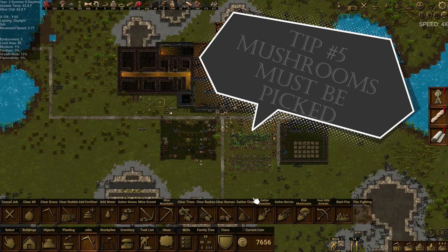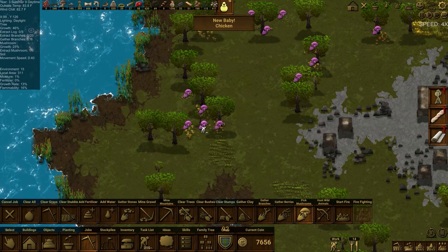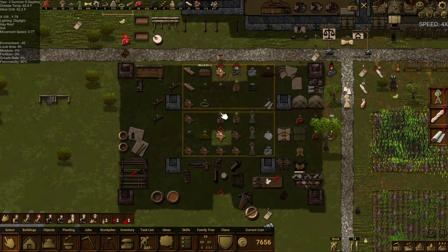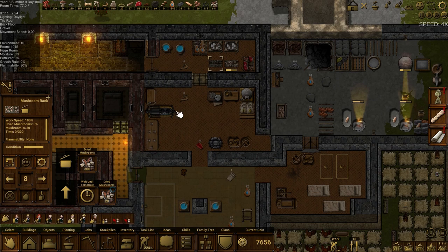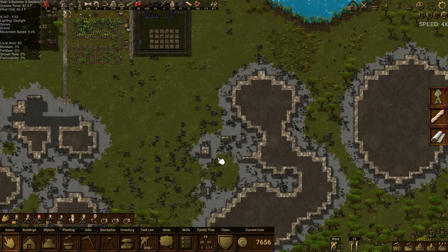Tip number five — mushrooms must be picked. The absolute biggest tip that anyone could give you for your Clanfolk playthrough is to pick mushrooms. Mushrooms are the greatest source of food currently in the game. They are plentiful, easy to acquire, and will last an incredibly long time when dried. You should start picking mushrooms as soon as they start to spawn during the summertime. Only advanced communities can survive without harvesting a large amount of mushrooms, so if you haven't made it to around day 100 yet, picking mushrooms should be one of your top priorities.